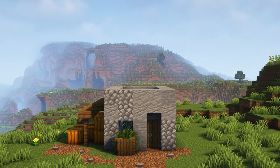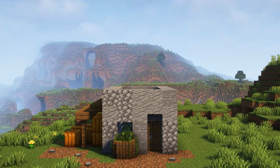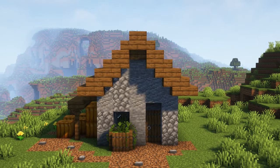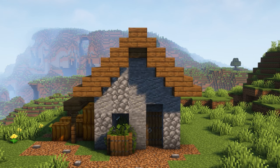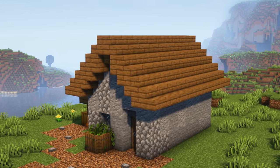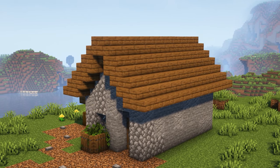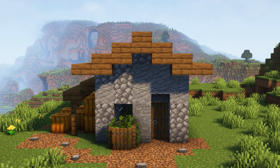You might find yourself at this stage with a build. There are a lot of different ways you can go from here. Starting with a super simple roof shape using stairs and upside down stairs with slabs running along the top. Moving along to this roof shape that is built up using slabs instead of stairs.